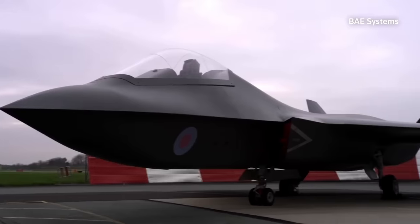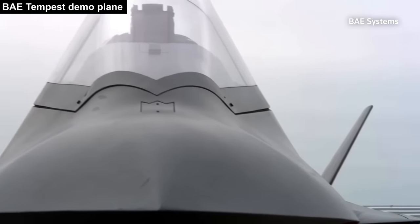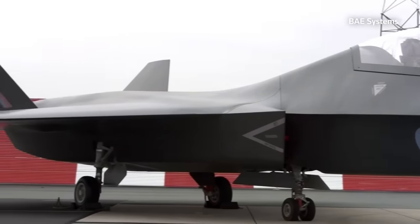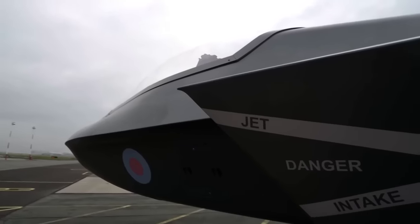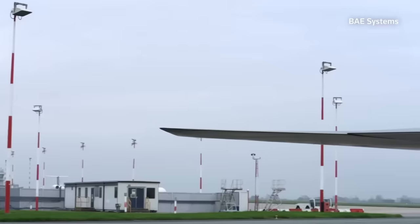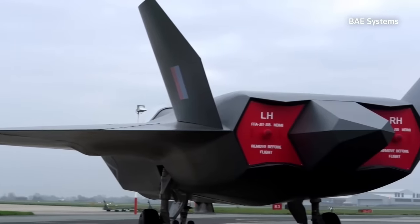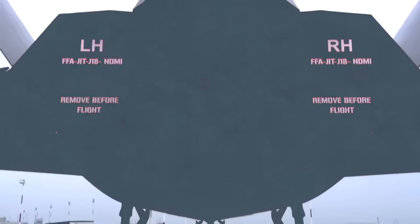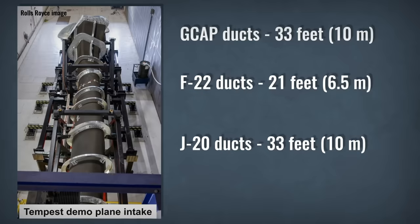What we may see first is the technology demonstrator plane. British BAE is making it, and the decision to fly a demo plane as part of the British Tempest program predated GCAP. The demo plane will not be designed to be fully stealthy, as that's not the goal. According to Herman Clayson, a BAE Systems director, testing the weapon bays will be crucial for the demo plane, as those are difficult to design digitally since stealth characteristics must be maintained during various moments in flight. Clayson also said the actual GCAP design may look very different from the flying demonstrator. The demo plane will use two EJ-200 engines — likely uprated versions of the Eurofighter engines — with engine ducts shown at around 33 feet long, compared to the F-22's 21 feet, though similar in length to China's J-20.